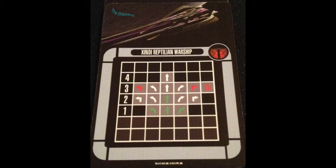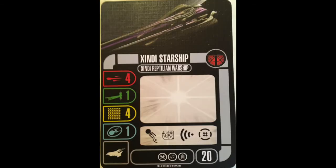90-degree forward firing arc hurts it a bit. The generic loses a shield and loses the weapon slot, so it goes crew, weapon, tech — that's alright. It's a 20-point generic ship with four attack dice and five durability. That's okay, better than nothing, but not a whole lot.